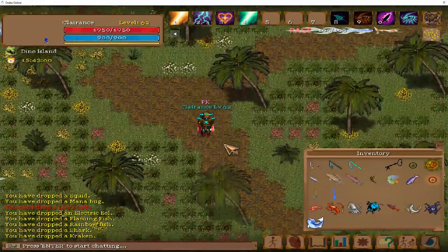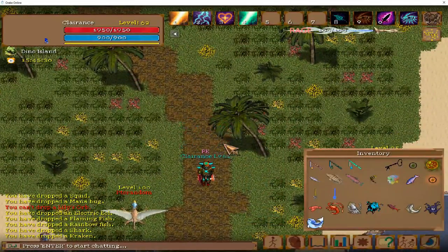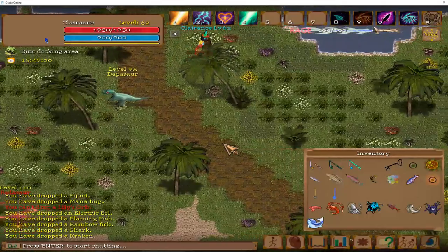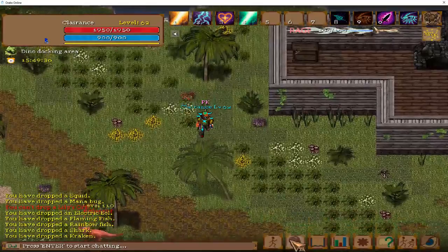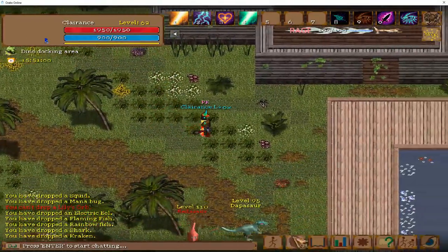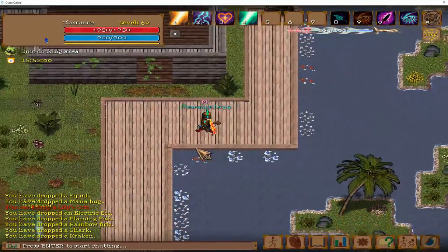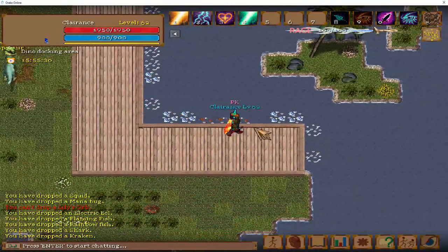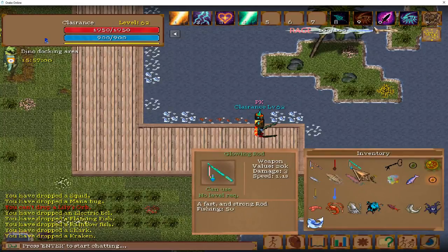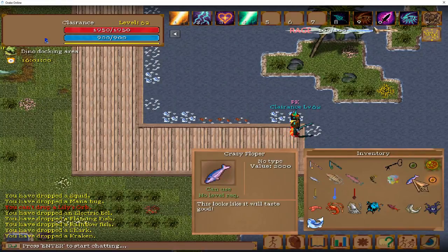We're going to go south, then southeast. Some of these dinosaurs are aggressive and they will destroy you — there is no hope for you if you get hit by them. This is access to the greatest fishing area in the game at the moment. At level 70, you use your fishing rod — if you have your glowing fishing rod, use it. From 70 to 80, you fish the crazy floppers.